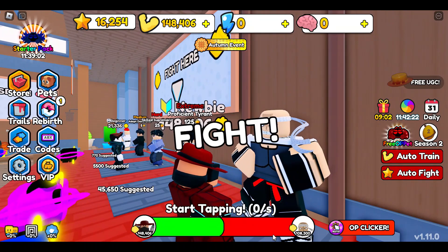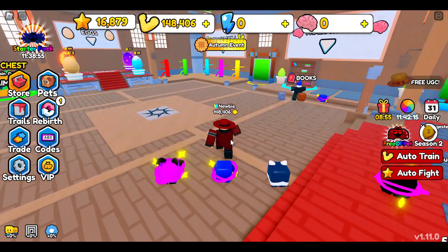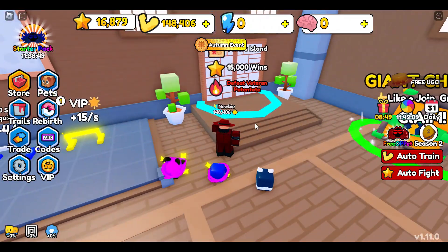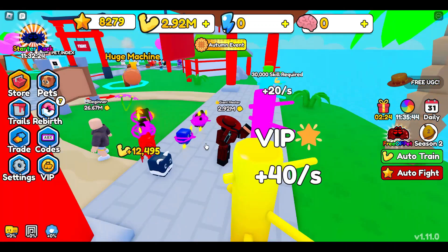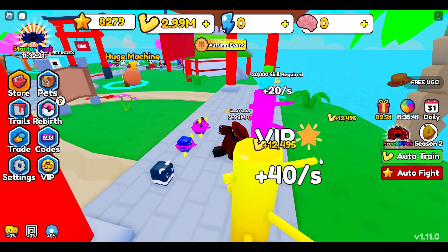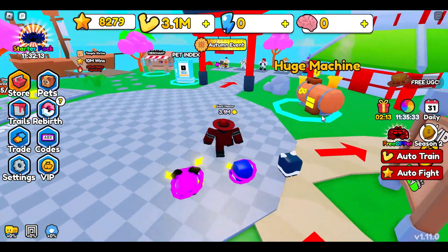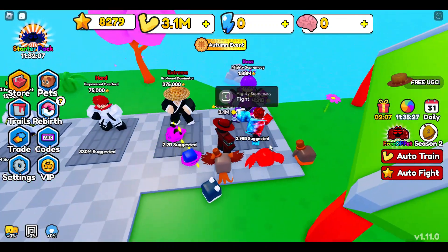After a few minutes of training, I am ready to take on the last boss on Map 1. I will need to keep fighting the boss until I have enough wins to unlock Map 2. The tasks I need to complete are located on Map 2. Now all I need is to keep training and fighting mini-bosses, and after a few rebirths I am ready to start grinding for the required tasks.